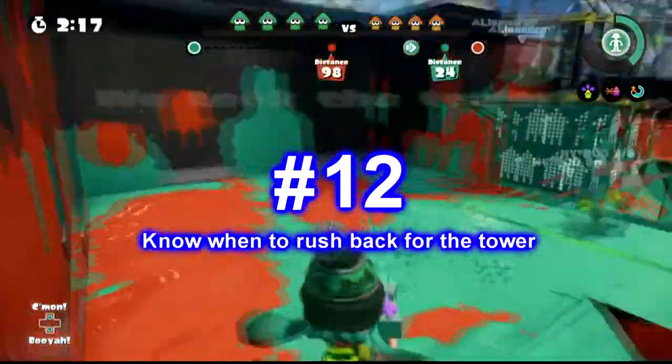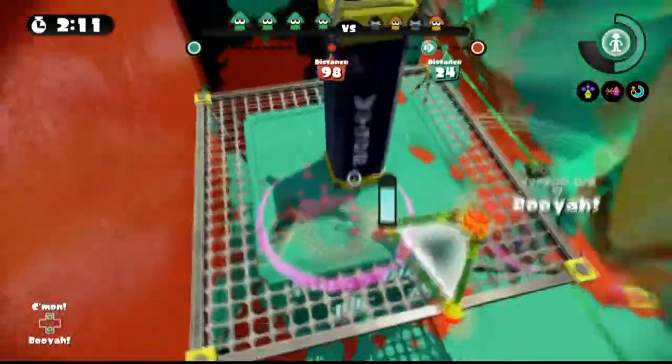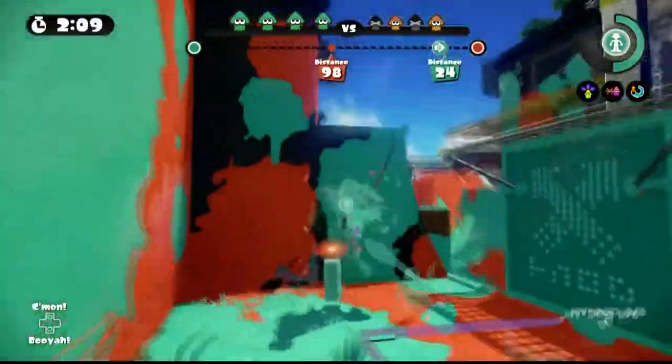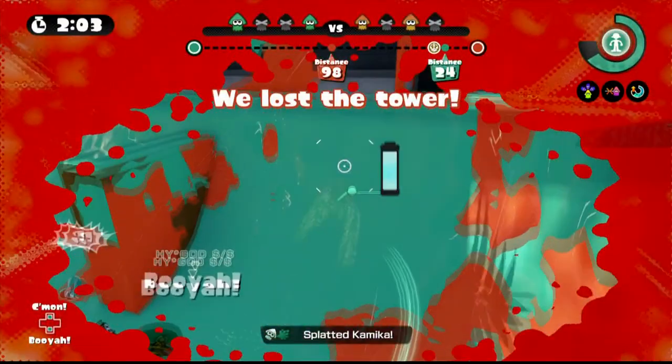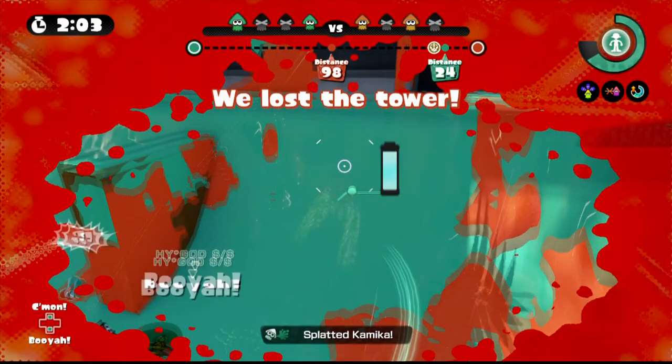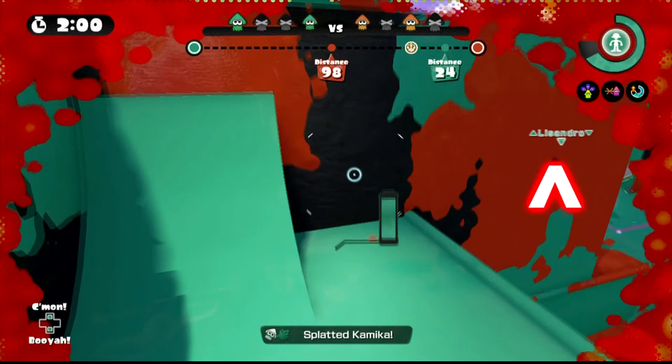Number 12: know when to rush back for the tower. This is a common situation: your team is pushing the tower and you're up ahead trying to clear the way for it, then out of nowhere your team loses the tower. Should you go back for it? It depends. Look behind you and see if anyone is trying to get back on it. If I see a teammate already rushing for it, I just stay where I am and keep my position. You don't want to lose your position or the front lines if you can help it. But if you don't see anyone, you're going to have to leave your position and go back for it.